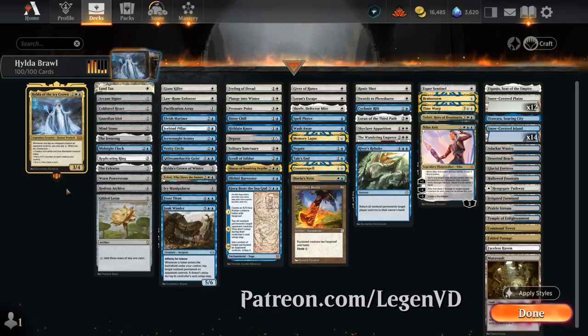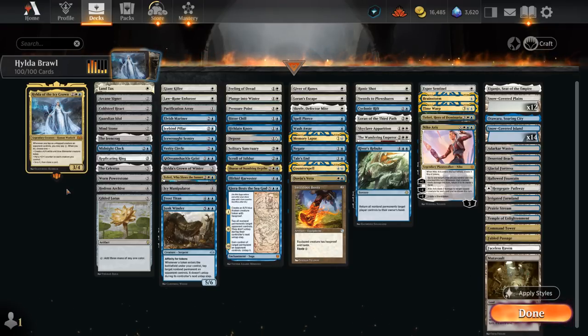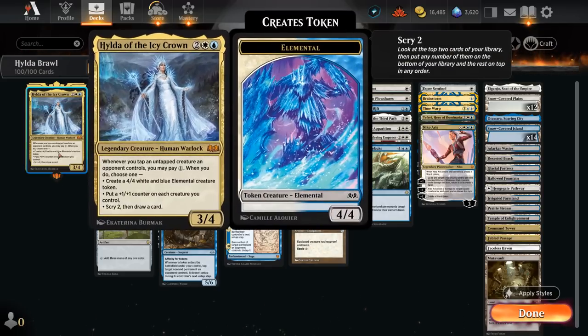This deck is going to try to tap opposing creatures down and then reap the rewards. Unlike a typical blue-white control deck that tries to wipe the board and take over with planeswalkers, we actively want the opponent to have a few creatures in play so we can play with them and activate Hilda's various abilities.